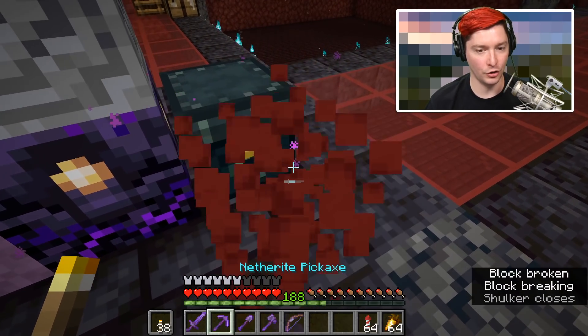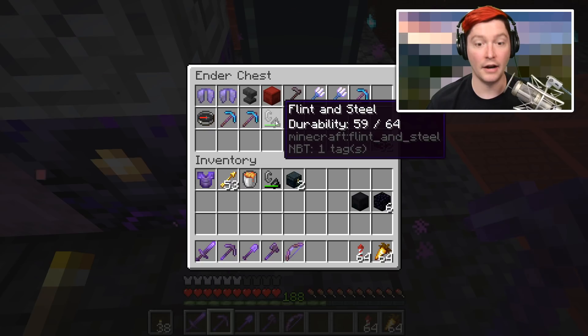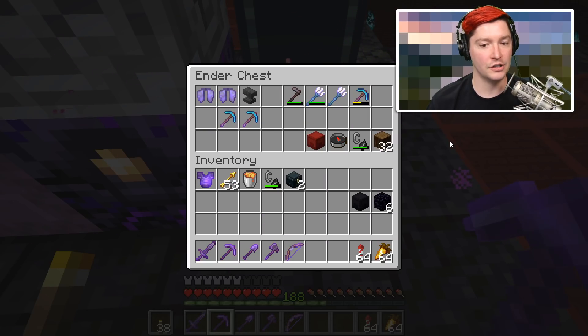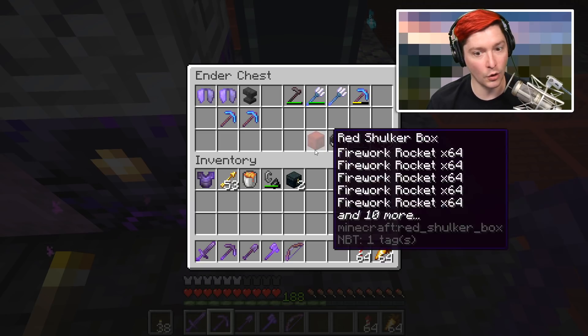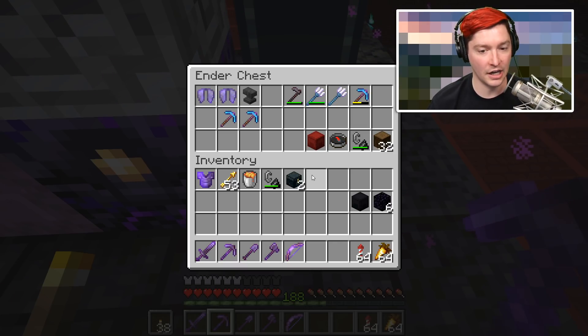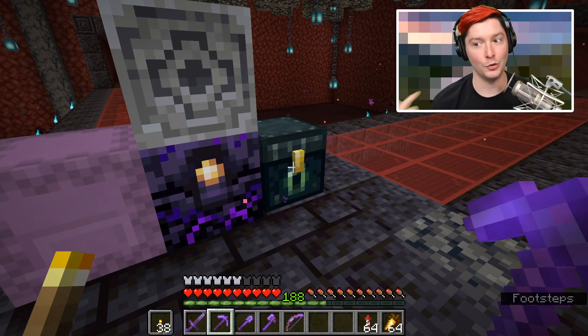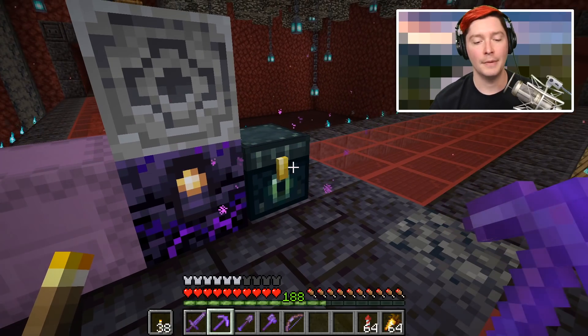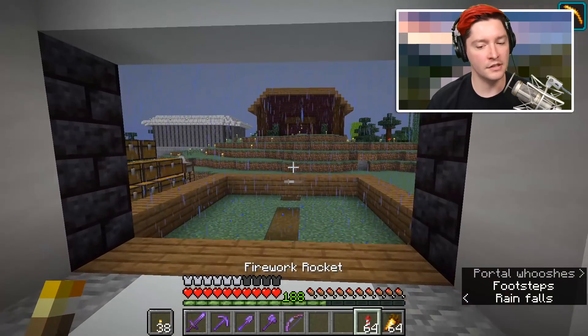I don't store only my valuables in the Ender Chest - I also store a few essential items. In this shulker box I have some fireworks and a ton of food. I also have some wood, so from wood I can make crafting tables, torches, and so on. I also have a compass to get back, and some flint and steel. You may even want to put torches, stones, iron, or diamonds in here - that way you always have access to these essentials. Now, whenever you put down an Ender Chest the only way to pick it up is with Silk Touch - if you break an Ender Chest without Silk Touch it just drops obsidian.